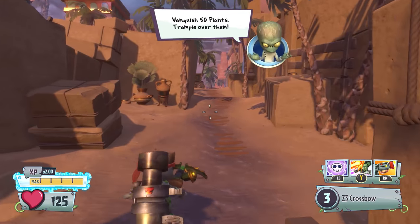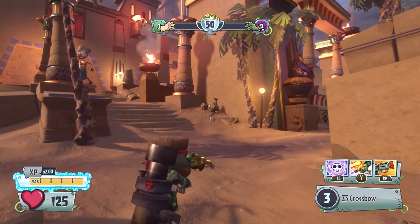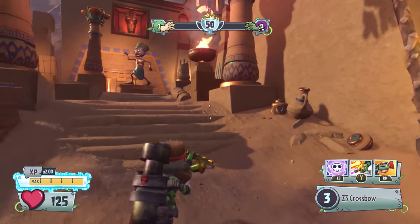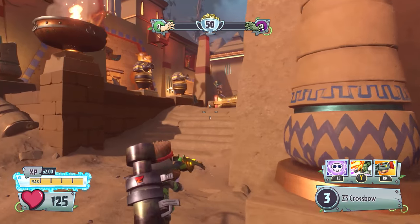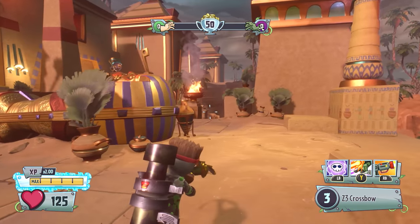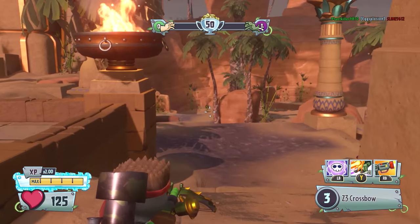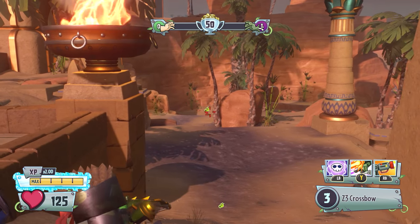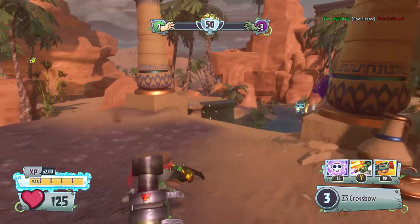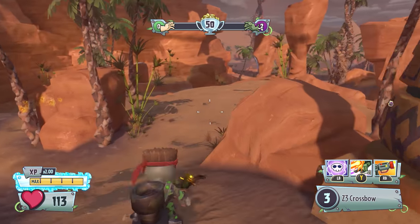Alright, here we go guys. We are on Sandy Sands for our first game. I haven't played as the Super Commando for quite some time — I've actually got him to master, as you can probably see, and since I got him to master I have not played as this character. So I'm a little bit rusty and of course I don't have the reload and damage upgrades on this character. Let's see how we do.